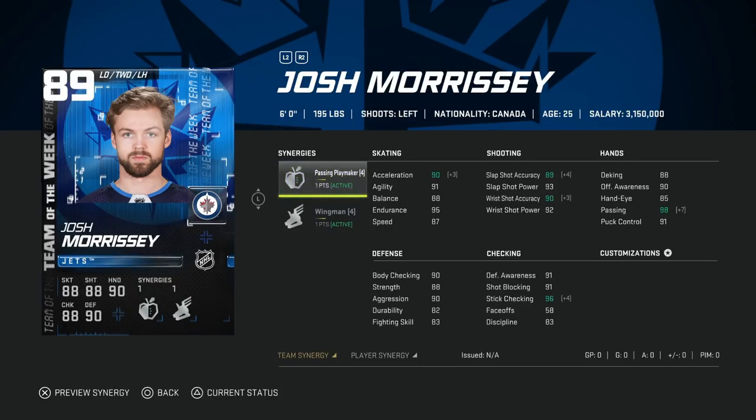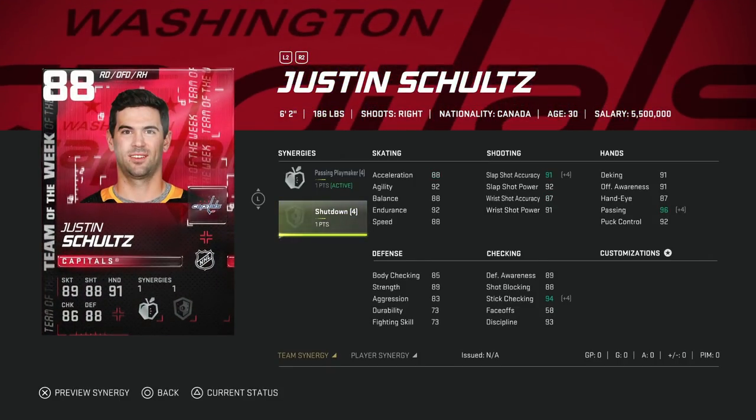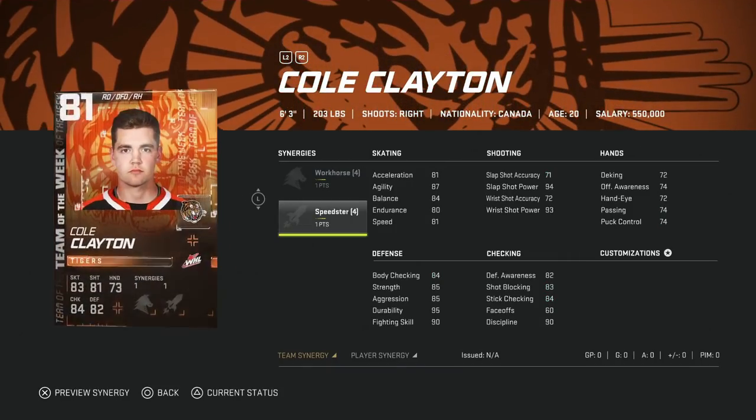Next up the 89 Josh Morrissey with Passing Playmaker and Wingman. He's not bad — six-foot with 90 body checking. Speed can get to 90, acceleration to 94, and his shot is around the 90s, but he plays stiff and isn't that big. Then the 88 Justin Schultz with Shutdown and Passing Playmaker — six-foot-two. If you can't afford the 92 Seth Jones, this is a nice alternative. If you're stuck with base Drew Doughty or Eric Karlsson, this would be a nice upgrade with decent speed, good shot with Shutdown activated, and good size.